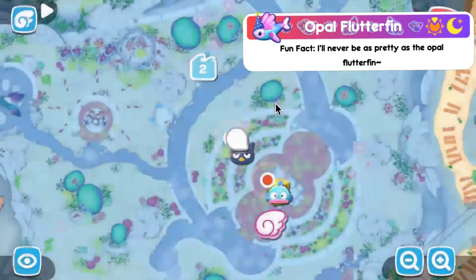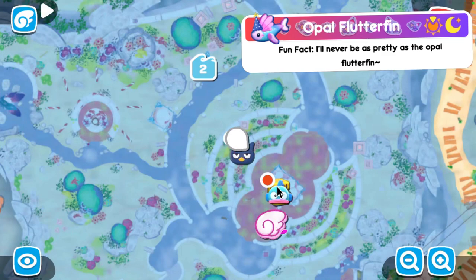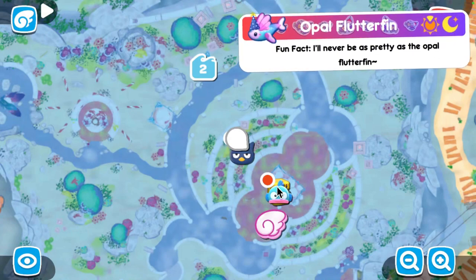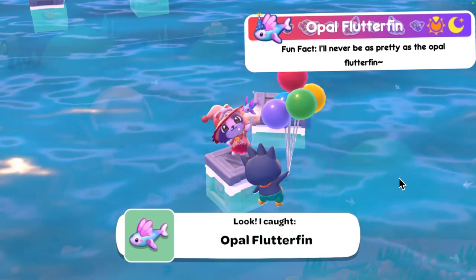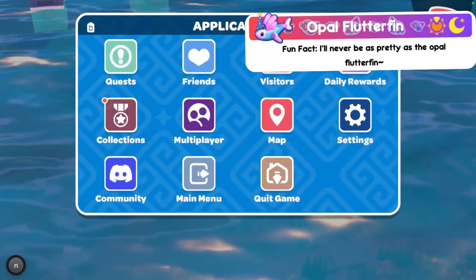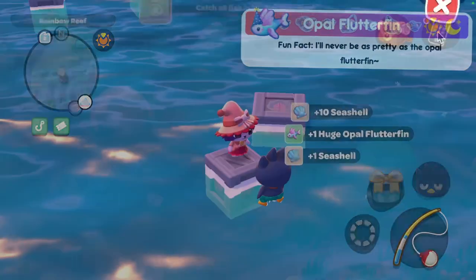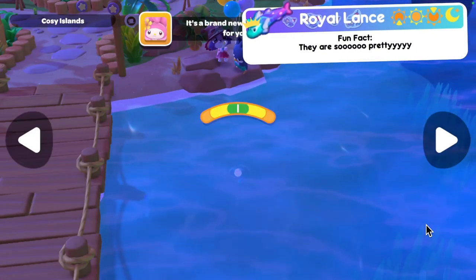Moving on to the opal flutterfin — found in the evening and at nighttime; I found mine in the evening. For the tiny one, head to the comedy club mailbox, swim up to the surface, then head in the general direction of the Rainbow Reef visitor house number two. There should be two boxes and you want to stand on the smallest one. For the regular sized one, I caught it in the exact same area as the tiny one. For the large one, I also caught it in the exact same area.